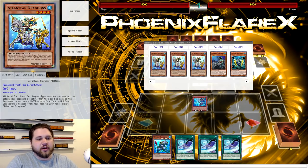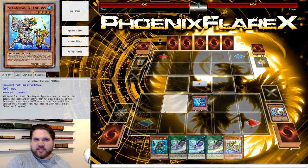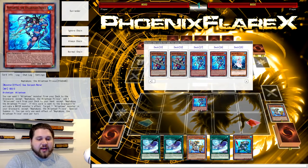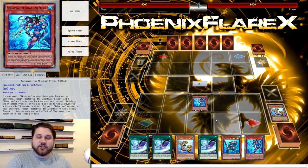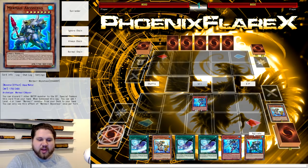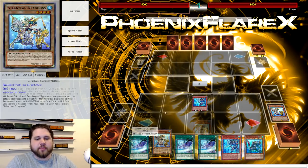For this combo, you're going to start with Normal Summoning Neptibus, and you're going to use Neptibus to send Dragoons to Grave and add a Dragoons to your hand. Pretty standard. It should also be noted that you can do this combo as well with Teus Dragoons — it changes a little bit, but basically you can still just perform the combo by starting with Dragoons instead of Neptibus. There are also ways to do it with Undine — tons of different ways to perform this combo.